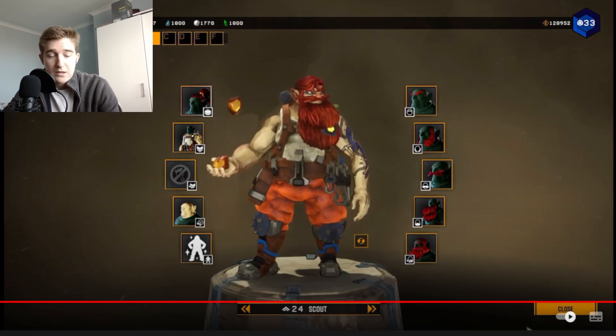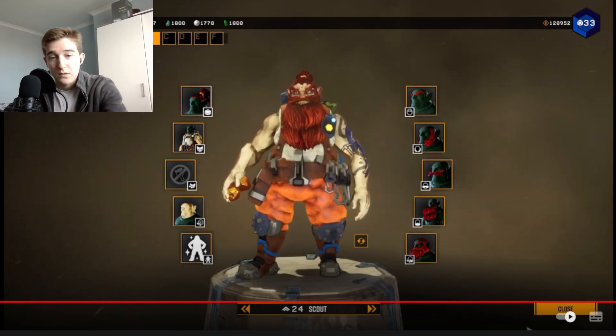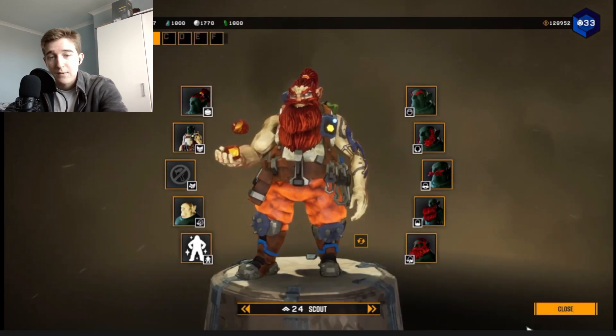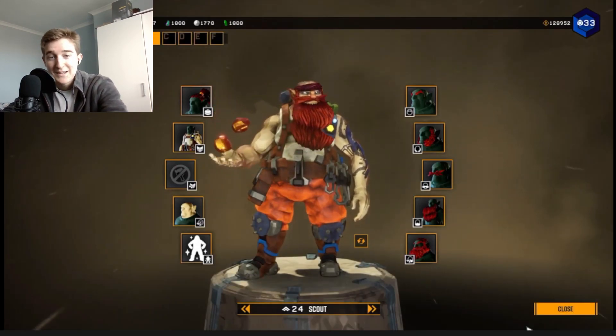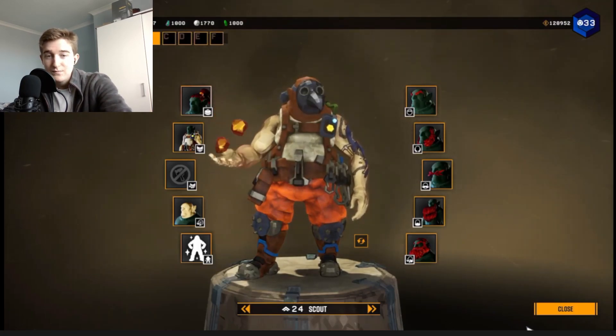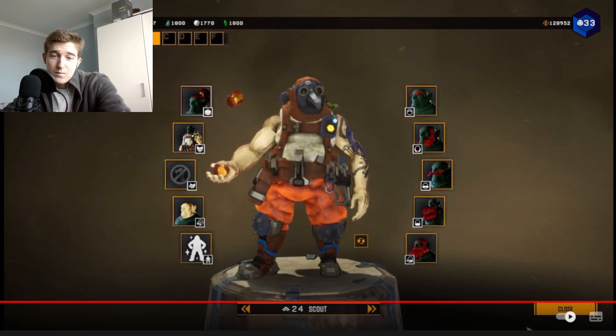So we got a bunch of new cosmetics shown to us. First of all I guess is the obvious one — the victory move, because it's just doing it the whole time. Yeah, that's pretty cool, it's just juggling one-handed golden nuggets. Yeah, that's the thumbnail.